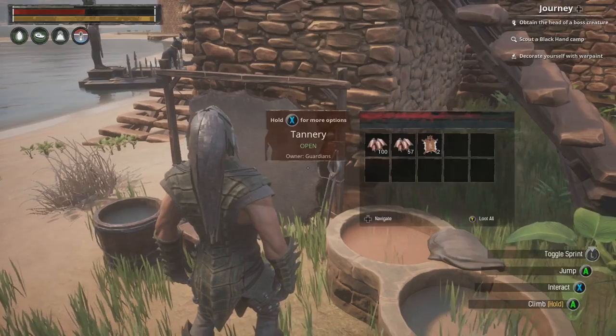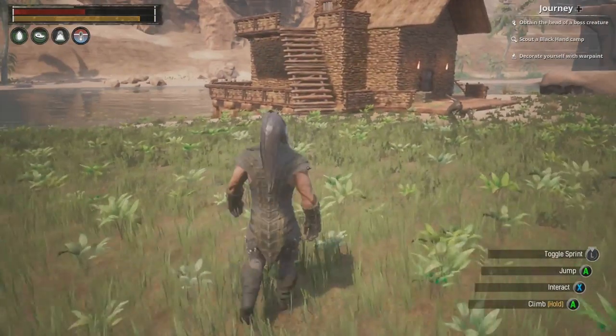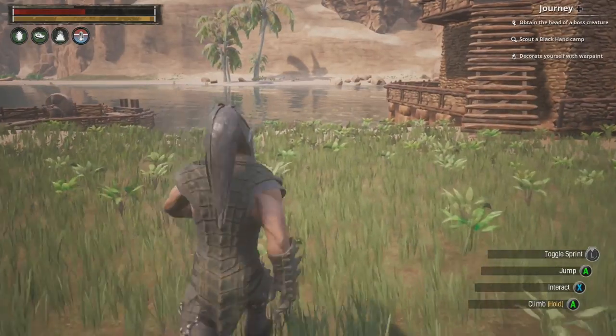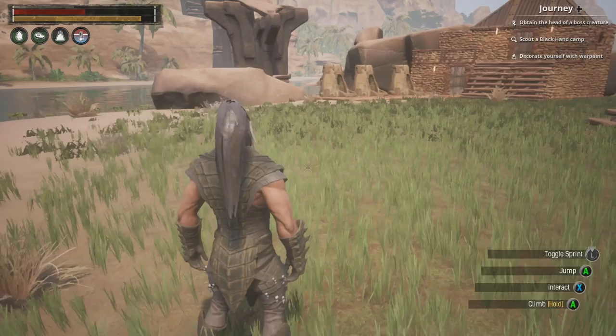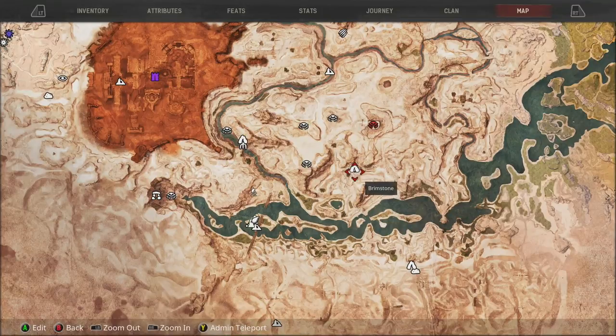I've got some tar already in my inventory along with brimstone. I'm going to be taking a trip up to the brimstone mine now. I'll also throw up a map for you guys to see where all the brimstone is — I've got one marked out that's nearby so I'm heading there.